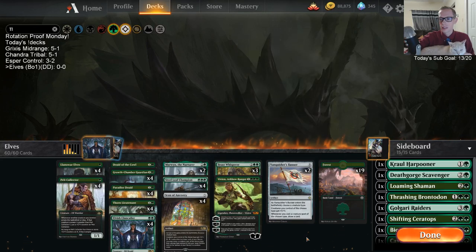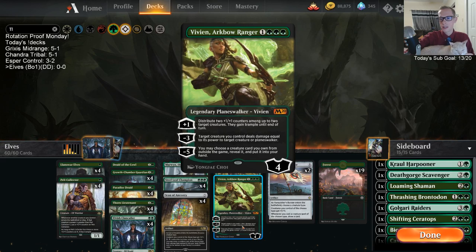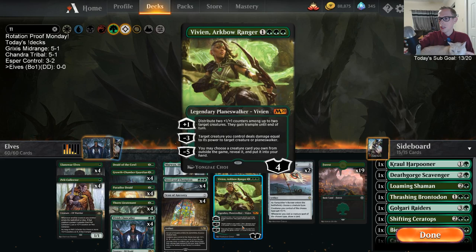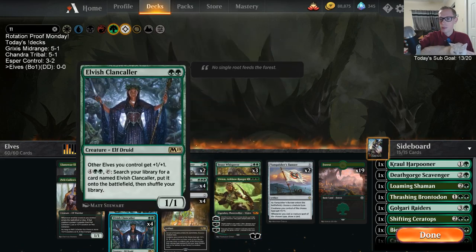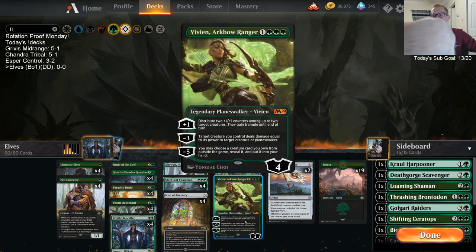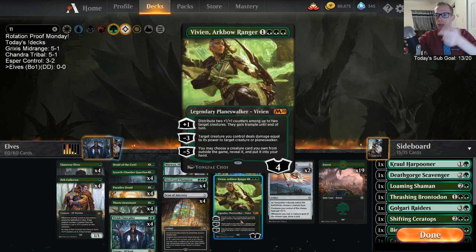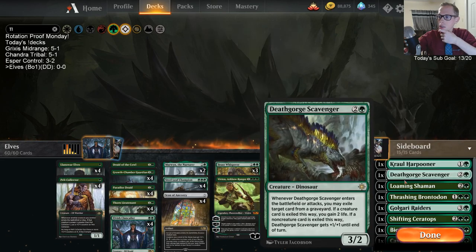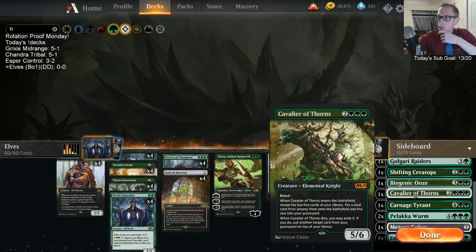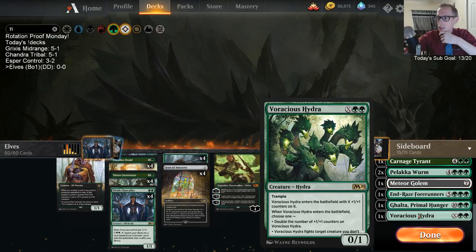We also have this Vivian that can either make our creatures bigger, give them trample, or give us a little bit of removal. Even when we have a really big Steel Leaf Champion with all these lord effects, we can give it trample. In Best of One you don't use your sideboard, but Vivian's minus five lets us choose a creature card from outside the game — meaning our sideboard — to play some neat one-offs depending on the situation.